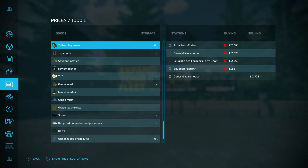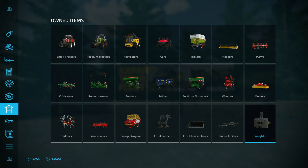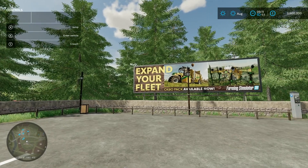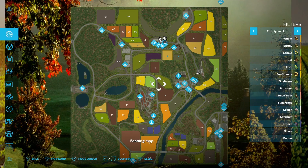Yellow soybeans is an interesting addition - it's a crop you plant in the ground and you can use a normal seeder for it. You harvest it with a normal header. The other stuff is obviously going to be in a production chain, which we'll get around to shortly. You start all three game modes here, in the shadow of a castle.